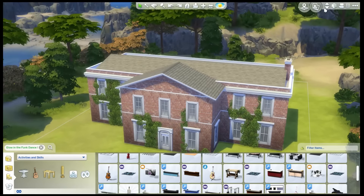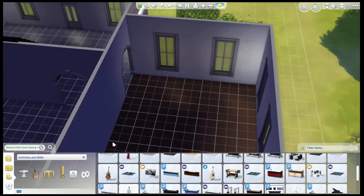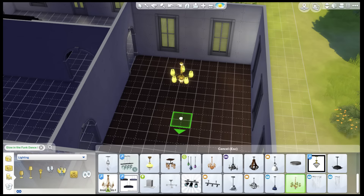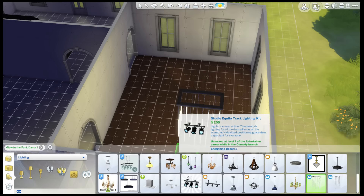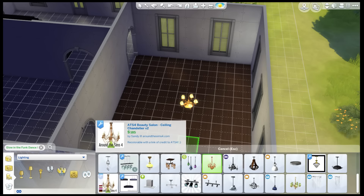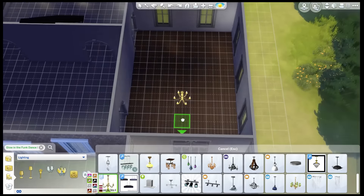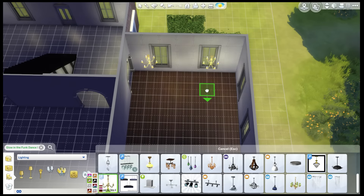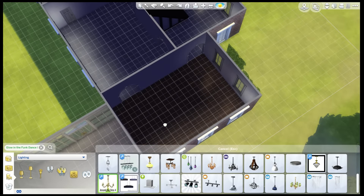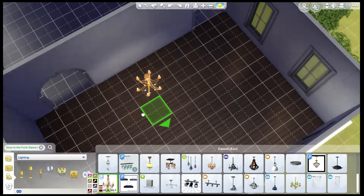Hey, welcome back to Sims 4. I'm building the Bella house — Bella from Regency Solitaire, not my dog Bella. This is the third time I've started this recording because my Bella makes so much noise when I say that name. She's convinced this is all about her. Anyway, she's downstairs hanging out with Ascension now, so let's try this — third time's the charm.